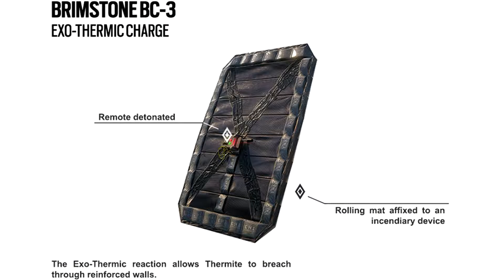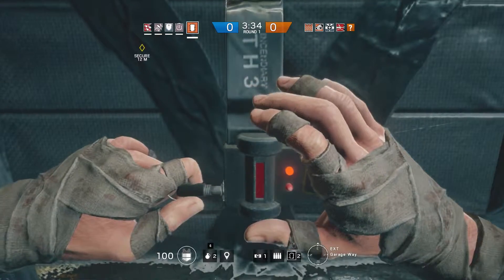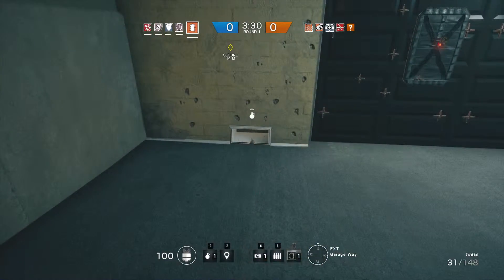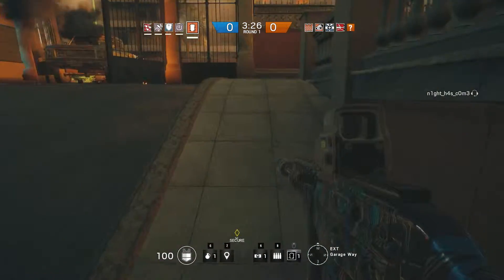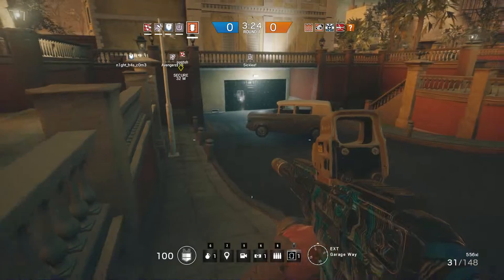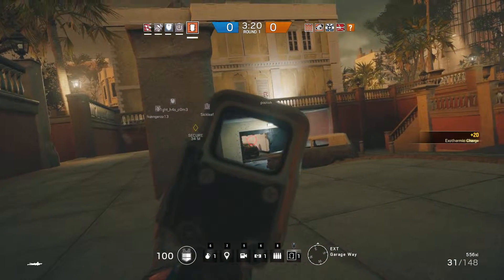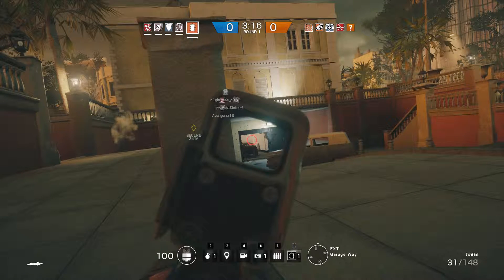Thermite's main gadget — and that's what he's named for — is the Thermite Breach Charge, or the Thermite Explosive Breaching Charge. This gadget is a pyrotechnic composition of metal powder fuel and metal oxide, which produces very powerful and intense heat in the small area that it burns. In the game, it is an integral part of any well-organized offense, and it goes without saying that Thermite is a necessity when leading a successful offensive op.